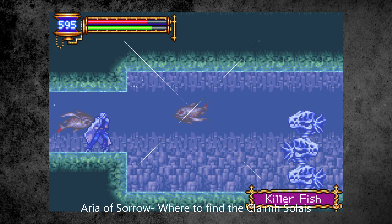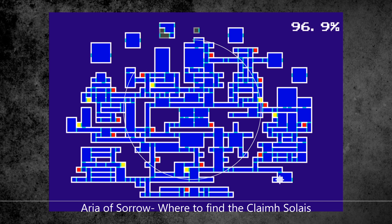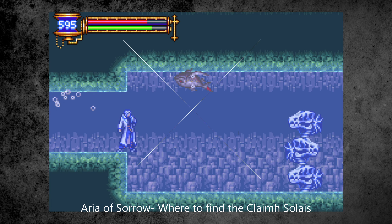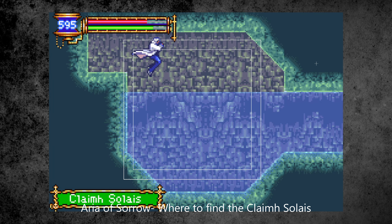This tip will cover where to find the Claimas Solaris — in my opinion the best sword in the game. This is me, the blinking light at the bottom of the screen shows the location. There's the sword.